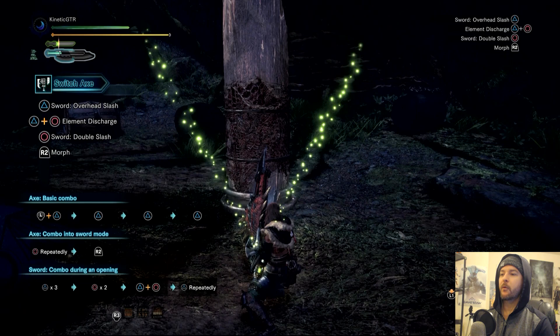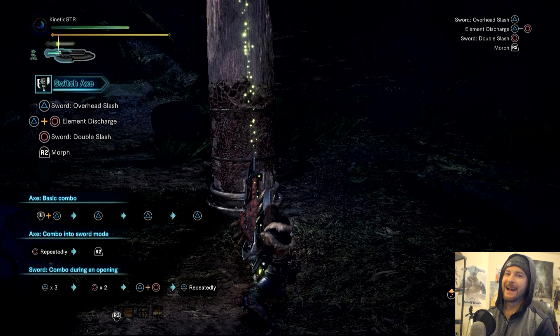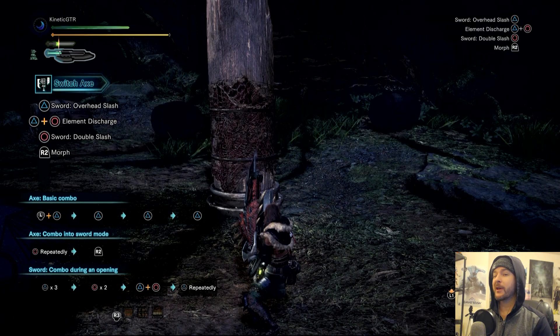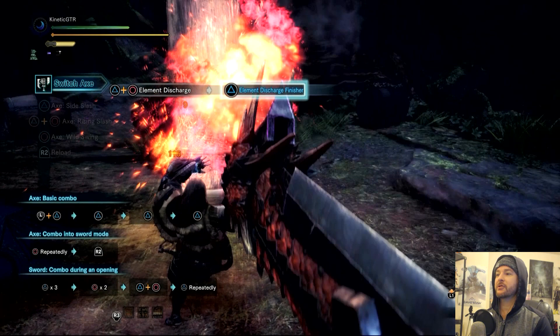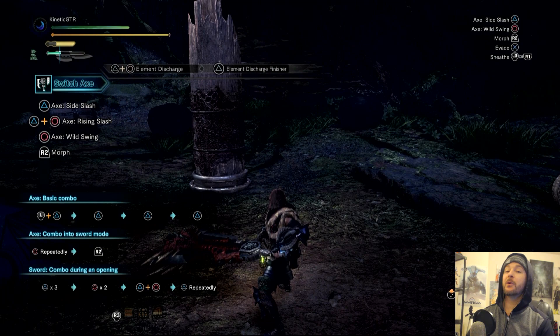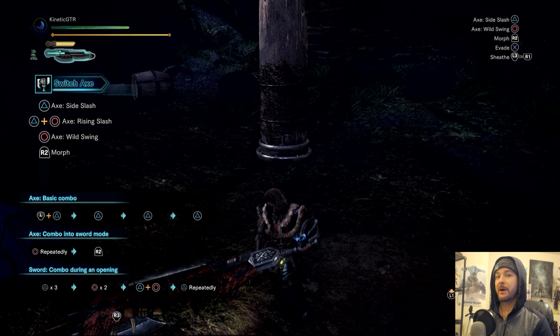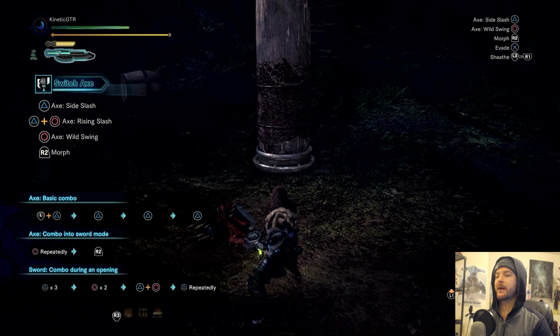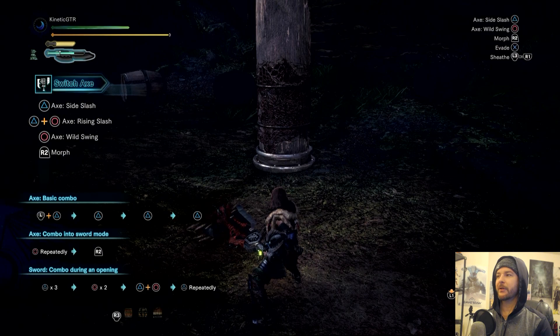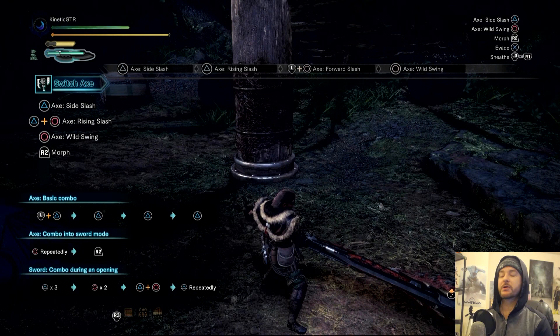The best part about the sword form, though, is the element discharge. By pressing triangle and circle at the same time you basically discharge the rest of the energy stored in the energy bar in a very awesome and explosive way. Press triangle and circle, then mash triangle a bunch more times and you get this awesome explosion dealing a lot of pain — and as a bonus you get a smooth transition back to axe form. That's much better than swinging until you run out of energy and getting caught in that vulnerable animation. So you use axe form to build energy, then switch over and burn through it all with explosive damage.